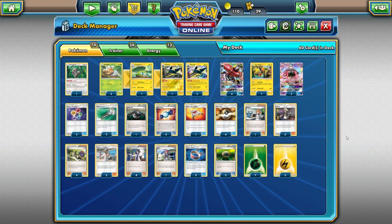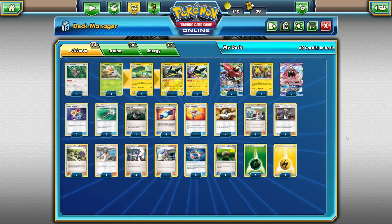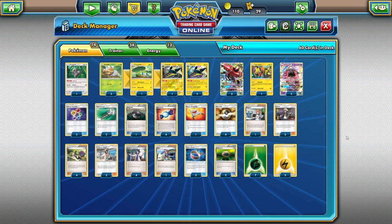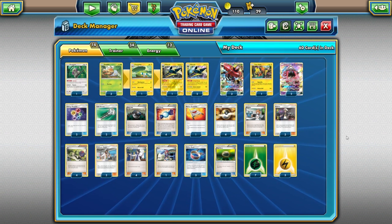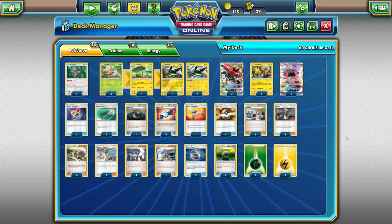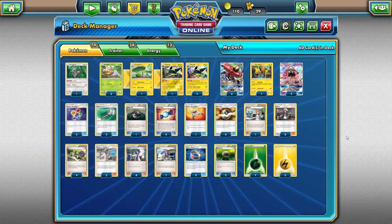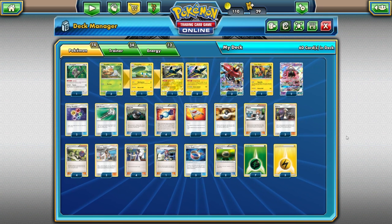Overall I've been testing this list and it's been incredibly strong — I think it's probably one of the top three decks going forward. How do you really combat this kind of energy acceleration and aggressiveness? Tapabulu is taking knockouts pretty much every turn, and unless your opponent is playing Garbotoxin Garbodor or Greninja they can't shut off your abilities. You can constantly attach energy and heal with Tapabulu. With that said, let's jump into a game I played on PTCGO so you can see the deck in action.